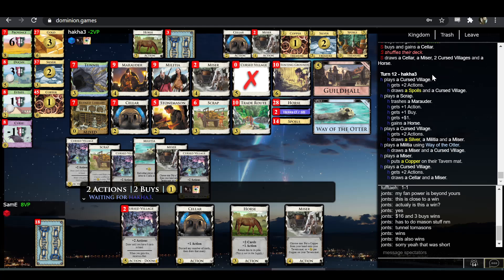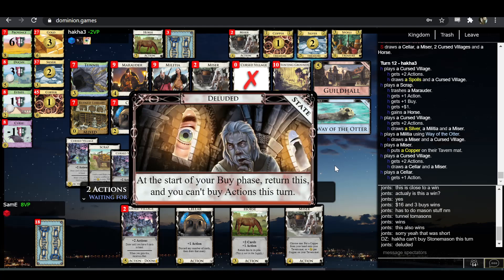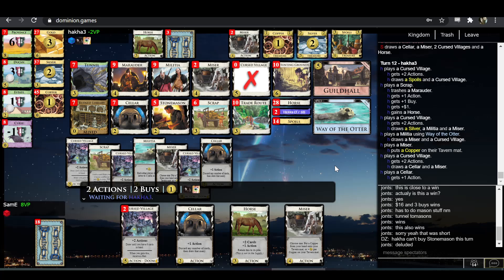Alright, so now Hakka — I highly doubt Hakka can win this turn. Maybe could pile, but cannot pile and do eleven points. I think pitch everything but a Miser here. Hakka is diluted, which makes it very hard to pile given that the pile's reaction cards.